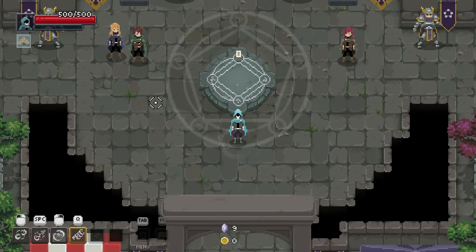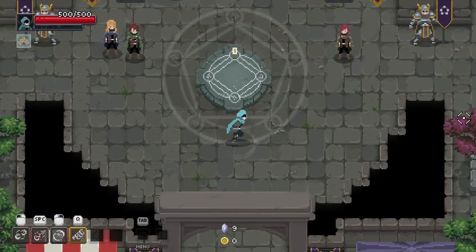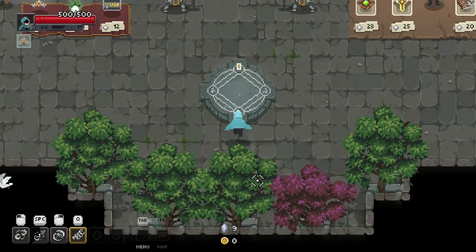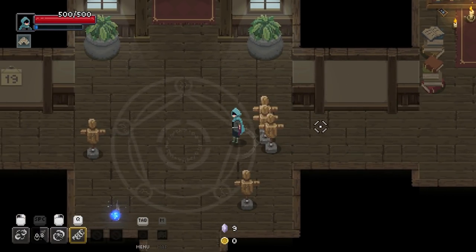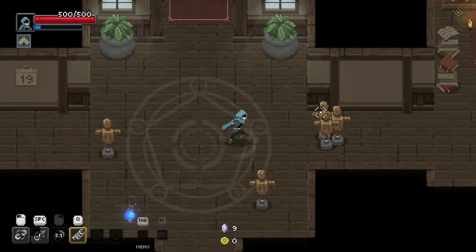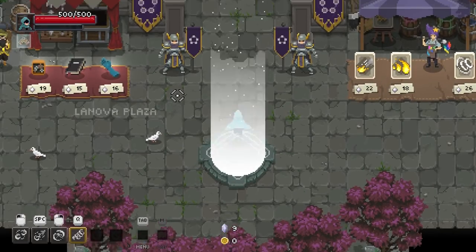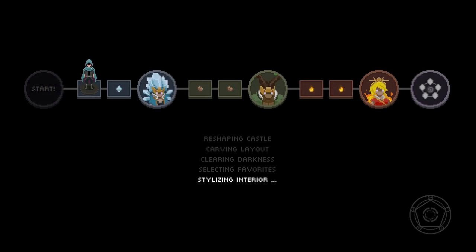Hello everybody, welcome back to more Wizard of Legend. As you can probably already figure out, we are doing a very air-focused run. We got the air spinners — kind of a weird basic attack, but I'm interested in it. I got a dash that will pull enemies with me, which seems kind of dangerous but also kind of cool, especially when we pair it with our right-click, or we can pull them and push them away with our signature. We're rocking the Royal Flush, which makes it so if we have a lot of stuff of the same element — which we do — it does more damage. Very air-focused run.